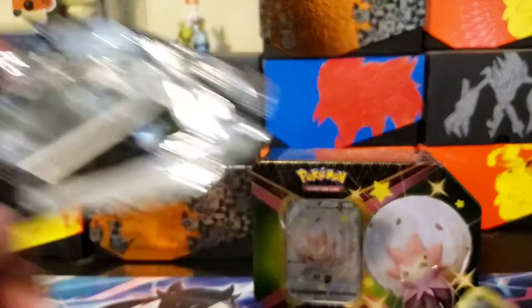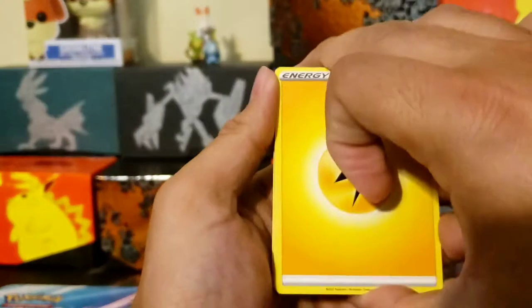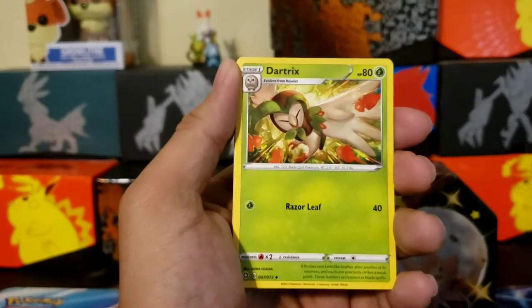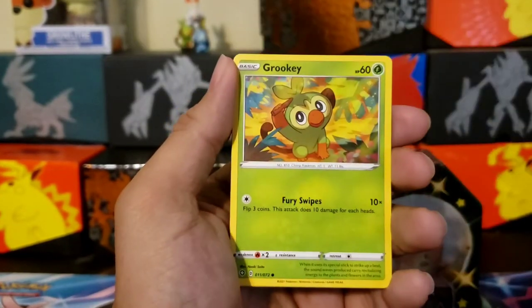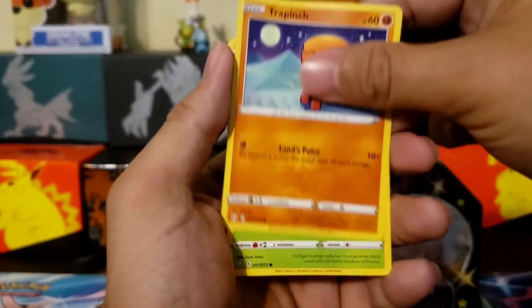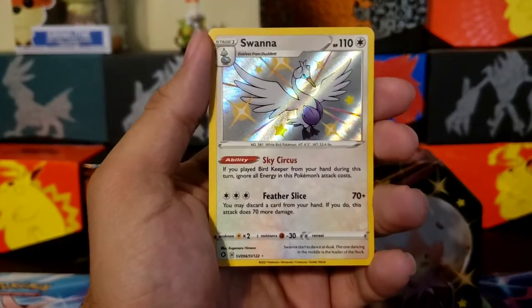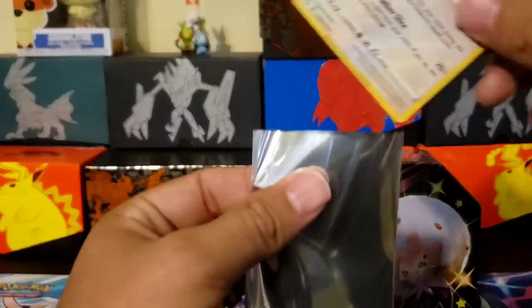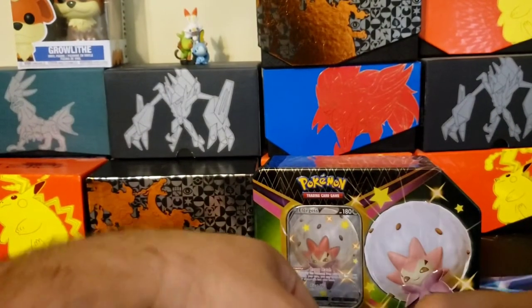We also need the Shiny Charizard V-MAX card. Code card, one, two, three, four. Energy, Rusted Shield, grass. Coffin, Shinx, Grookey, Trapinch, Yangma. Trying to fix my cards over here — there we go, a Shiny Swanna! And a Celebi, non-holographic. We'll sleeve up the Shiny Swanna — that is gorgeous right there.